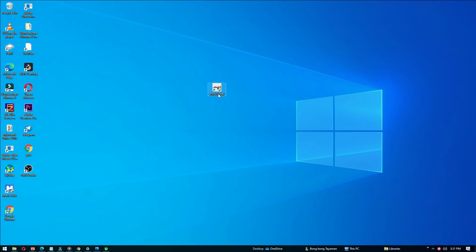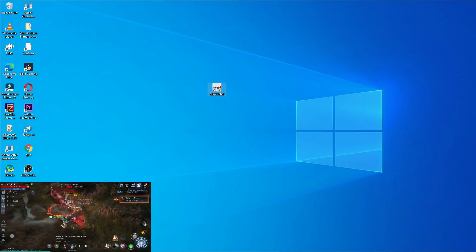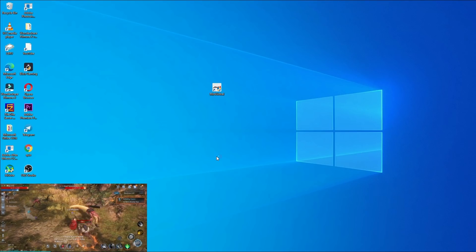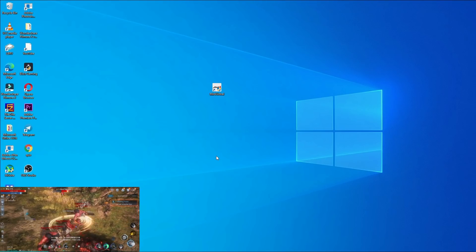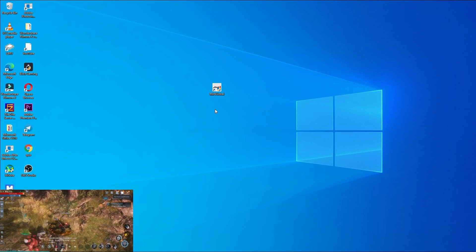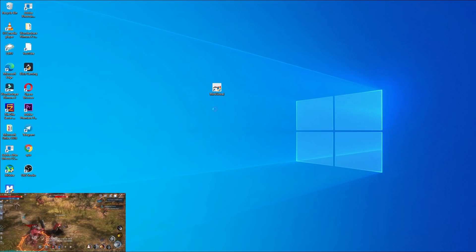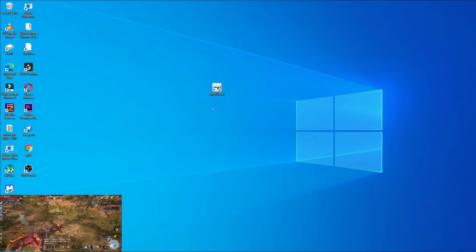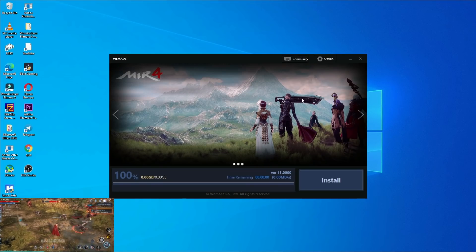Once you see the MIR4 Global icon on your desktop, click it after the installation is finished. Allow the app to make changes to your device by clicking Yes. It will begin loading. We will wait a couple of minutes for MIR4 Global to install. Remember, you need to reach level 40 before you can start earning, so play from level 1 and work your way up.